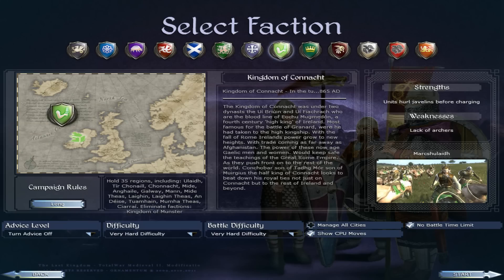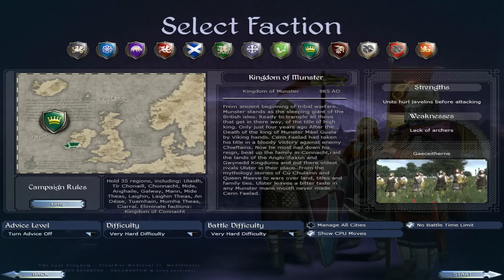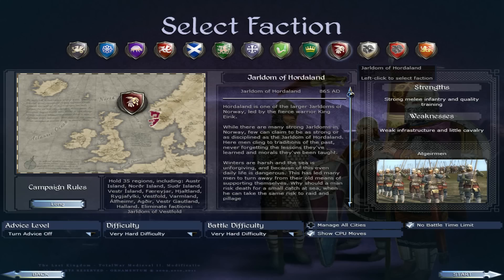Then we've got the Kingdom of Conor — Irish, three regions in the west of Ireland. They've got Earl Javelins for charging and a lack of archers, but can probably field a very well-balanced army. Then the Kingdom of Munster in the south — also three regions — same thing, lack of archers but can hurl javelins. Then we've got the Vikings — the Jarldom of Hordaland — in Norway, led by the fierce King Eric. They've got strong military and quality training, but weak infrastructure and little cavalry, relying on raiding and taking money and land from others. Proper Viking raiders, with absolutely exceptional infantry and training.